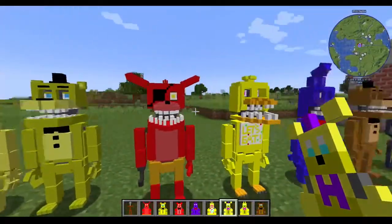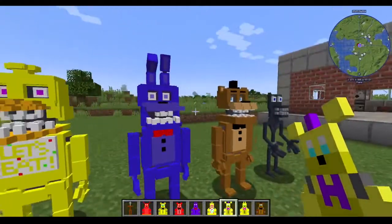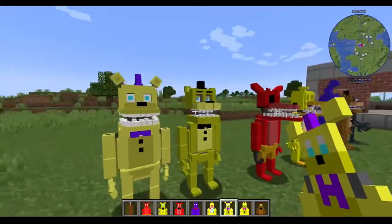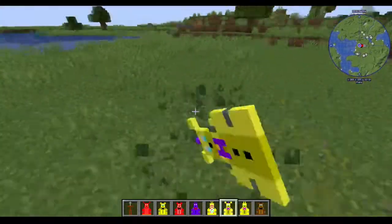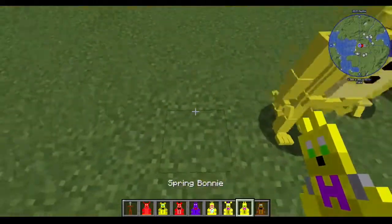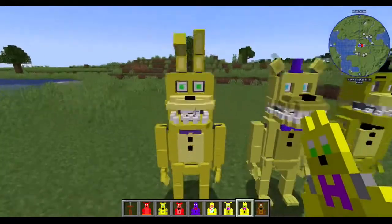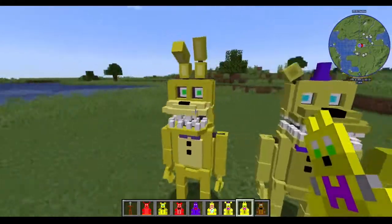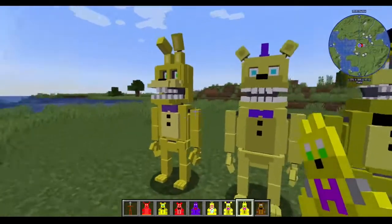You'll notice the creepiest part about them is that their eyes kind of follow you, because their eyes are laid into the head — the optical illusion. It's great that you can get that effect in this game. It makes things slightly more creepy. And of course we have Spring Bonnie, which is basically yellow Bonnie.